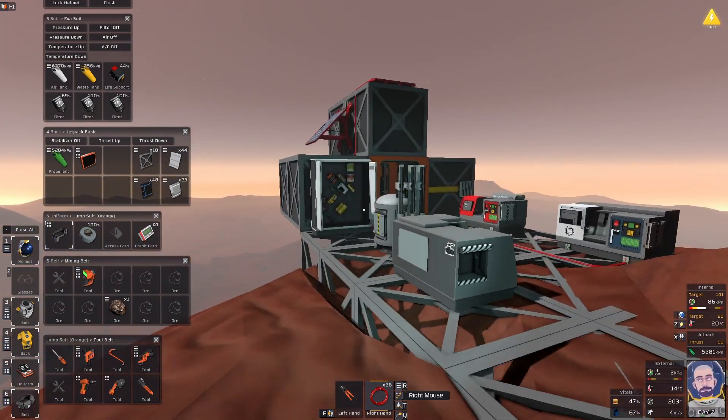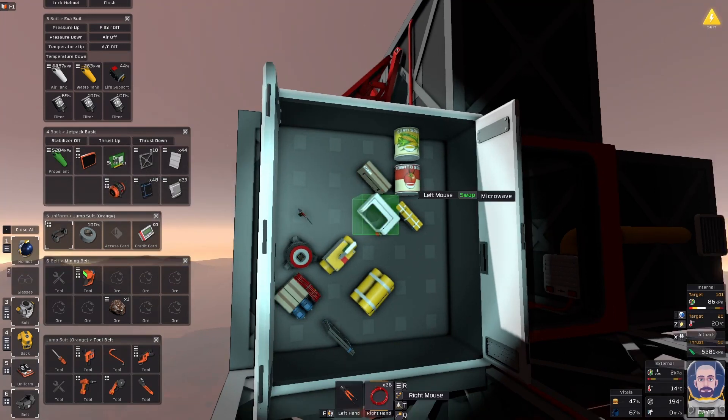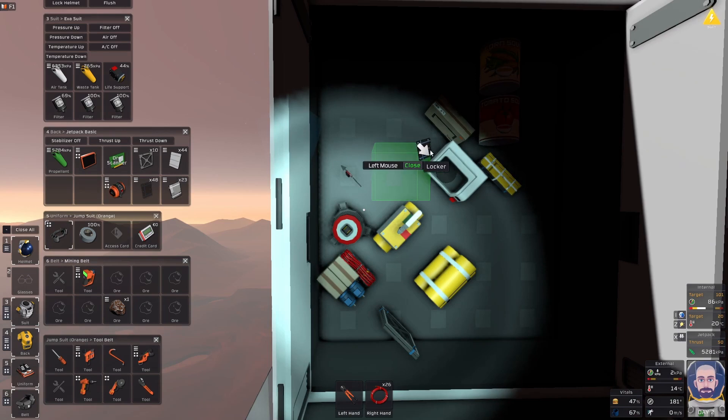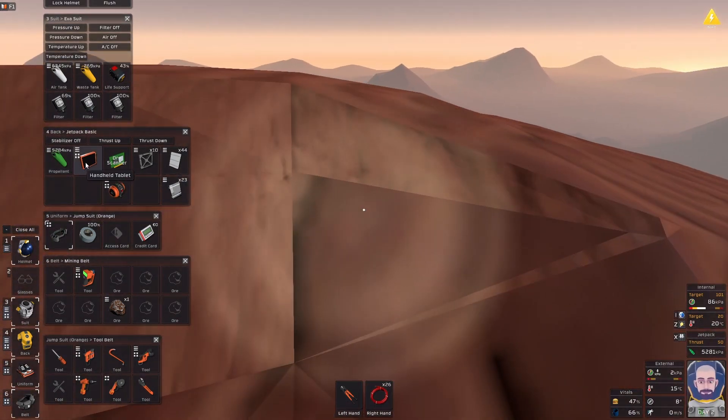Hello and welcome to Stationeers. This is episode two of the Mars playthrough, and I just remembered that I didn't pick up the ore scanner when I went mining the last time, so I've come back to pick that up and go back down the hill again.